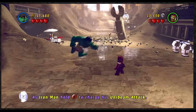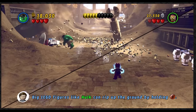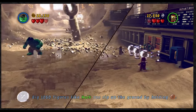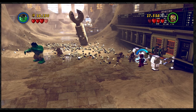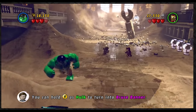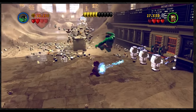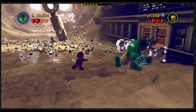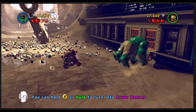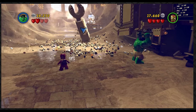I looked it up — as Iron Man, hold B to charge his uni-beam attack. I think you have to destroy the other arm. I just grabbed something out of the ground and it crumbled because it's sand. So why is it telling me I can do that if I can't? I'm supposed to do something over here — whale on this!